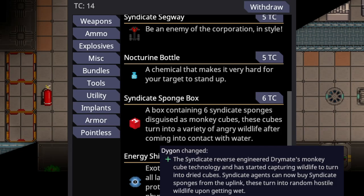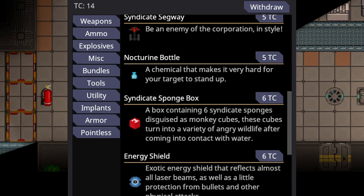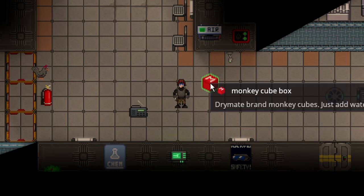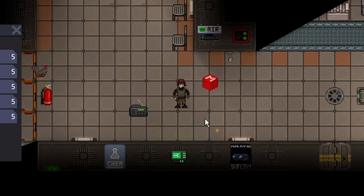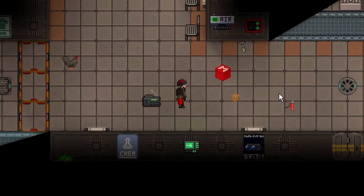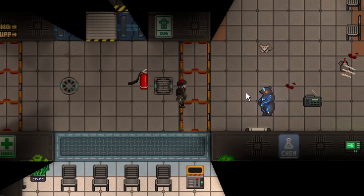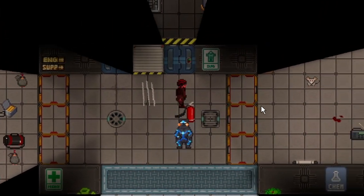The Syndicate Sponge Box has been added to the game — a six-taler crystal purchase. It's a box containing six syndicate sponges disguised as monkey cubes. These cubes turn into a variety of angry wildlife after coming into contact with water. If you purchase it, you'll get what reads like a monkey cube box, but if you spray it with water, it turns into a hostile mob with no allegiance to you — in this example, a space bear.